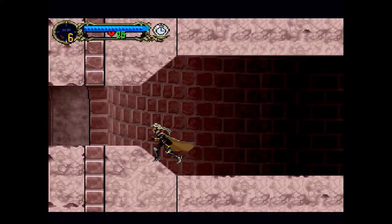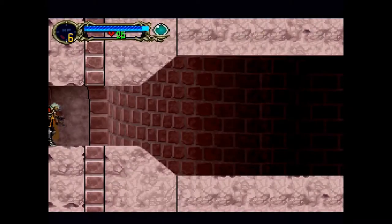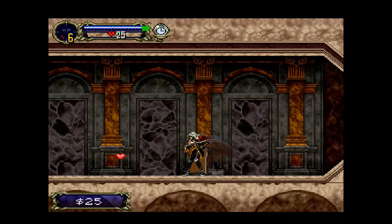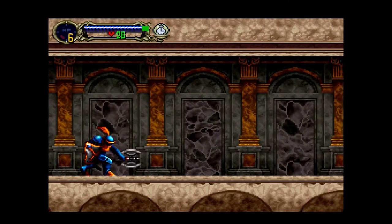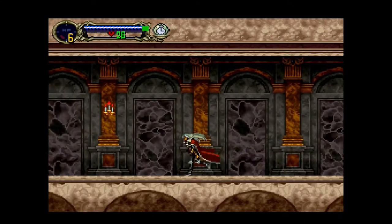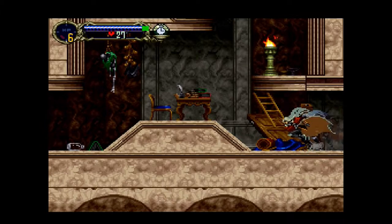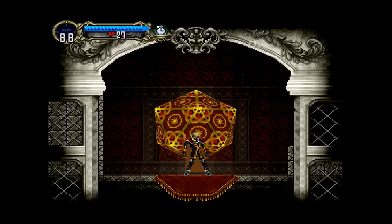So gonna die. There's a save room close — past this room, if you can make it. Lord Almighty, use the clock! Use the clock! Easy. This is clutch. I think you made it! Keep going to the left. Yes! Nice. I'm sweating.